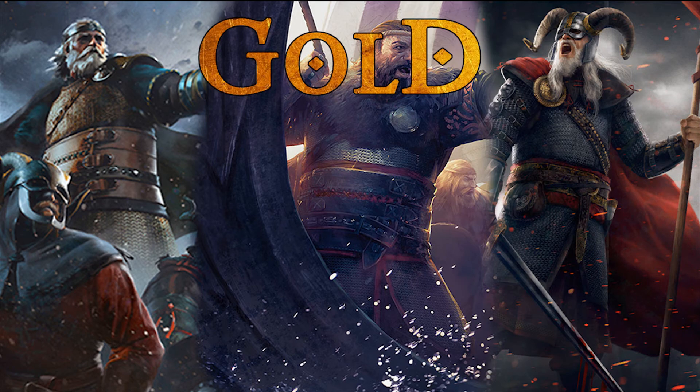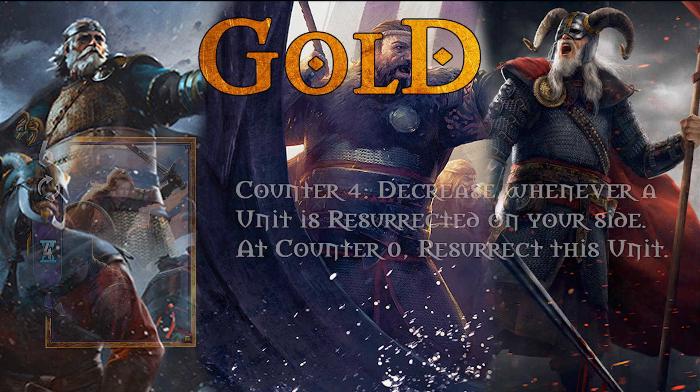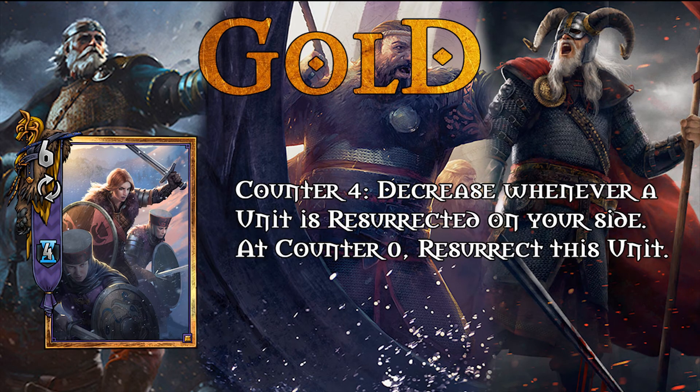Going into the legendaries of Skellige, we have Coral which in my opinion is the strongest one — she can be played in any deck: Queensguard, Resurrect, Control, or double-your-damage minions. Coral is a good card and it's pretty self-explanatory. Then for the Queensguard package we have Cerys — she obviously gets resurrected quite often. The good thing is she can very soon give you a boost and a golden card that gets spawned for free. She is quite like Saskia but she gets used more often.